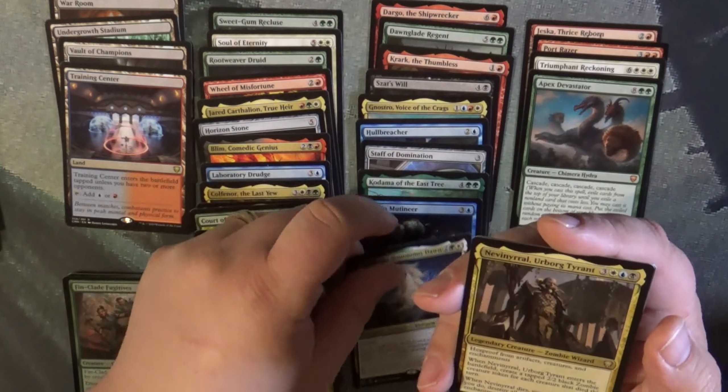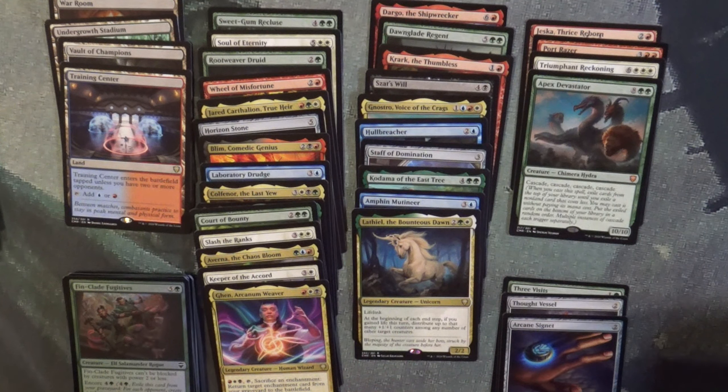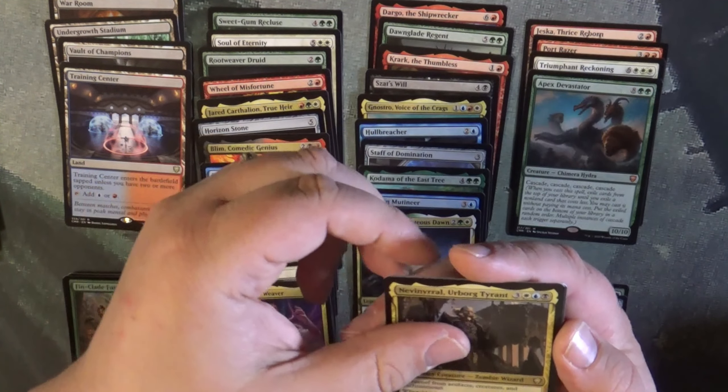Another rare — Never Know Urborg Titan, Zombie Wizard.